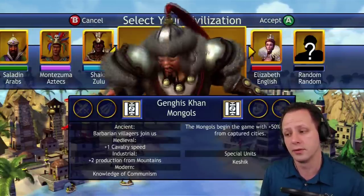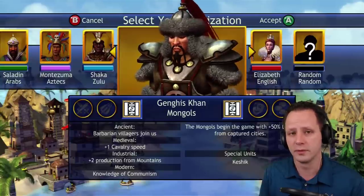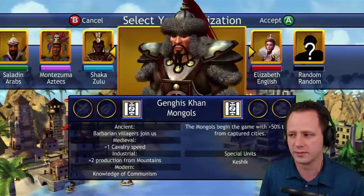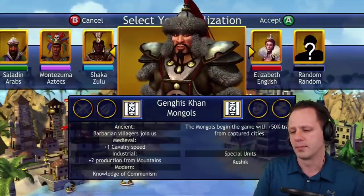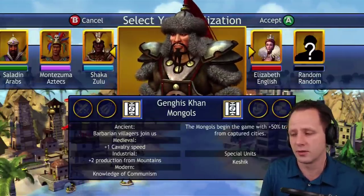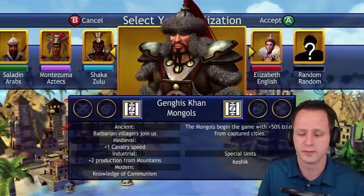The cavalry speed bonus in medieval is actually pretty awesome — all your horses get march, so if you had march plus this you could move four tiles with a horse, which is amazing. It makes them capable of surprise attacks because no one expects anything to move three tiles away. Two production from mountains is pretty cool too — I really like tile passive bonuses that help make it easier to plant cities at various locations. Knowledge of communism could be useful for a culture victory. But that barbarian hut penalty is just too bad, so that's number 16.